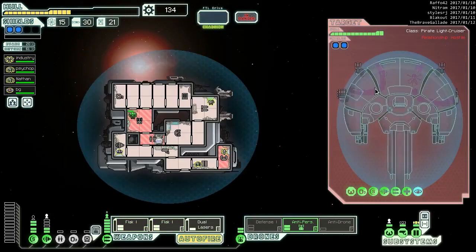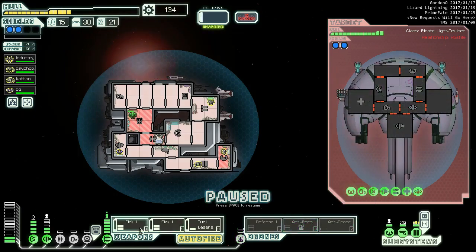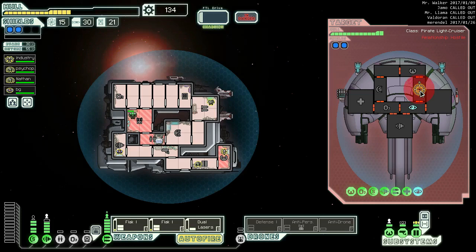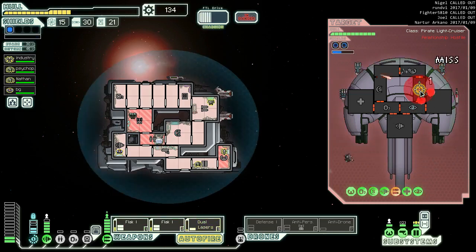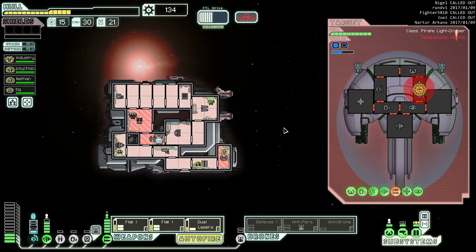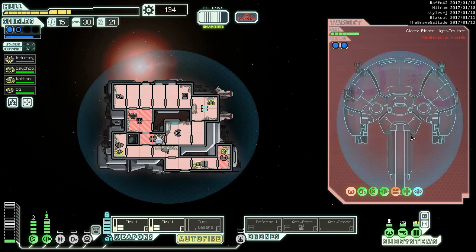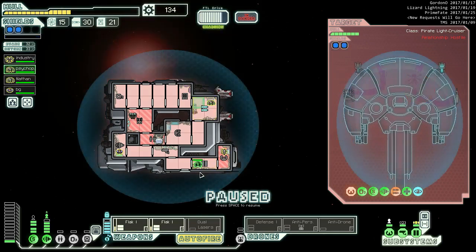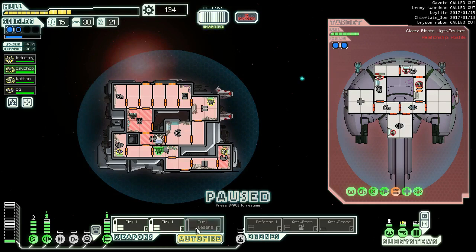Pay their toll? No, we reject that offer - that's a lot of ions. We're gonna leave the anti-personnel drone on for now, then turn it off. Let's get oxygen off for now - we need to get their weapons down, period, no questions asked. Oh, they ionned our weapons - that's why our weapons weren't firing. Go over here - dual lasers.